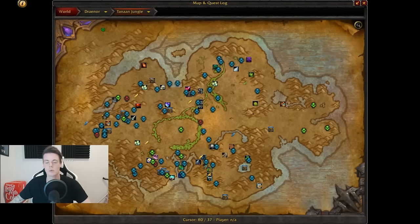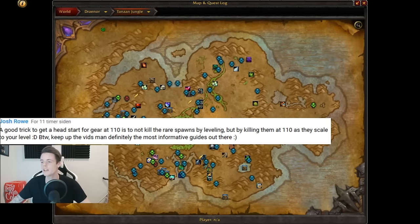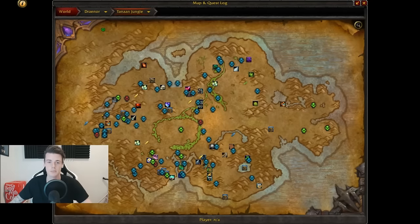There are a lot of rare mobs around in the world on the Broken Isles in Legion. A guy gave me this hint in a YouTube comment — a good trick to get a head start on gear at 110 is to not kill the rare spawns and wait until you're 110. The mobs scale with you, so if you're level 101 and kill a rare mob, it'll be level 101 and drop low item level gear.